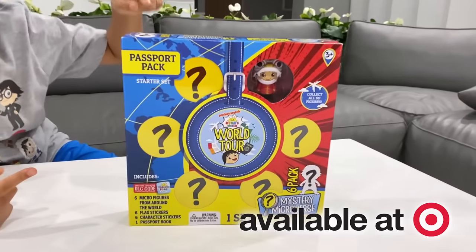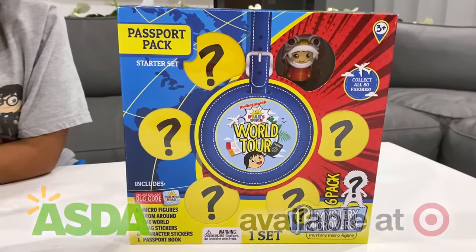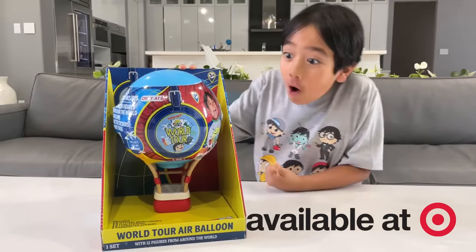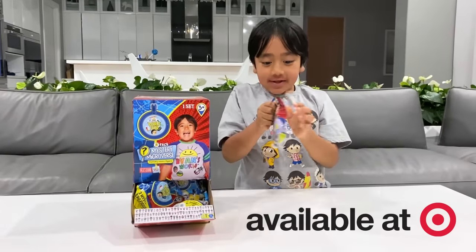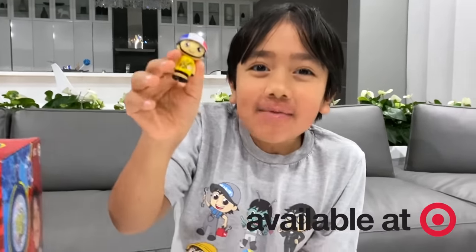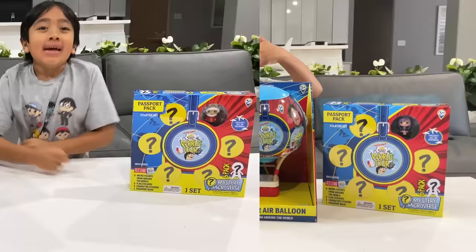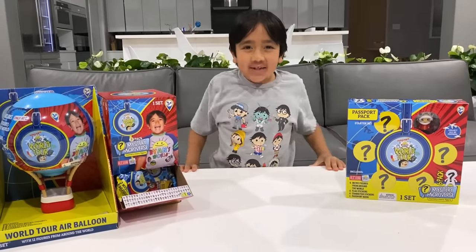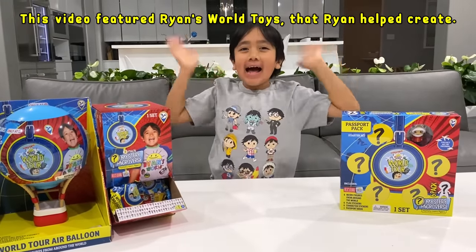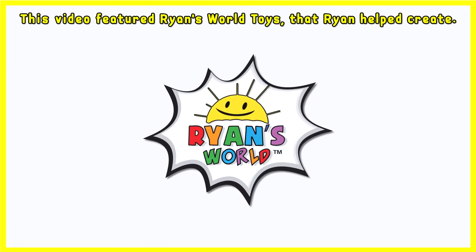The Passport Pack Starter Set is available at Target in the U.S. and Asda in the U.K. The Ryan's World World Tour Hot Air Balloon and the Ryan's World World Tour Mystery Micro Figures 2-Pack is available exclusively at Target. Items may vary, each sold separately. Bye! Thank you for watching the Ryan's World Tour video. Remember to stay happy and rise up. Bye!